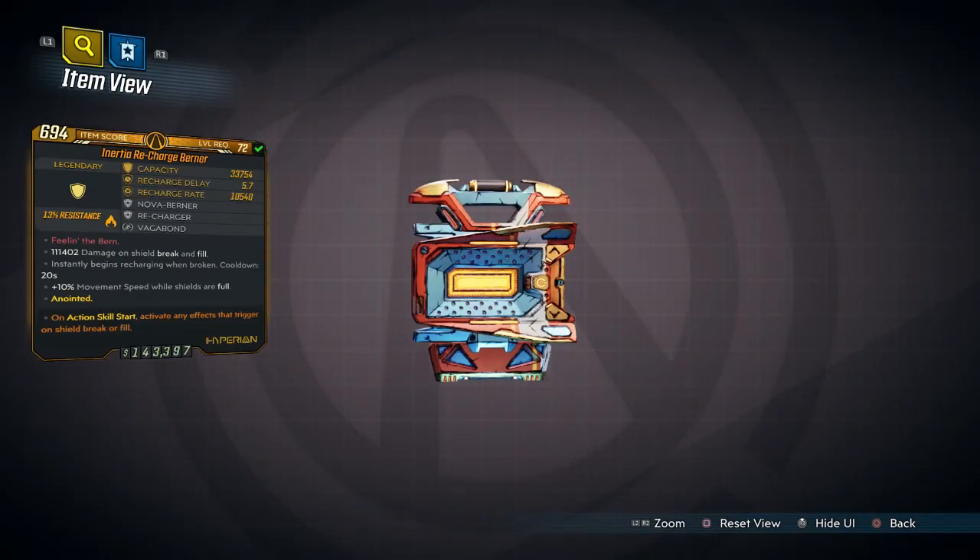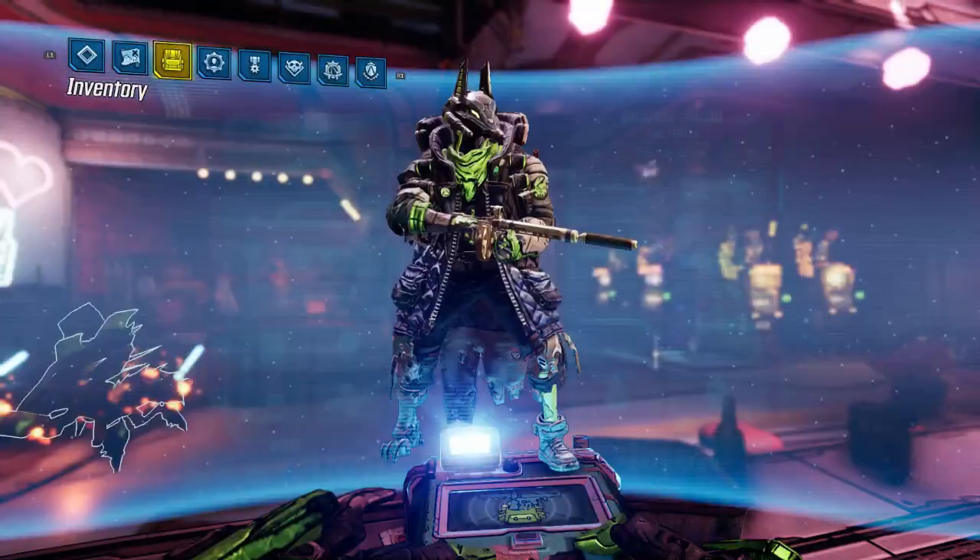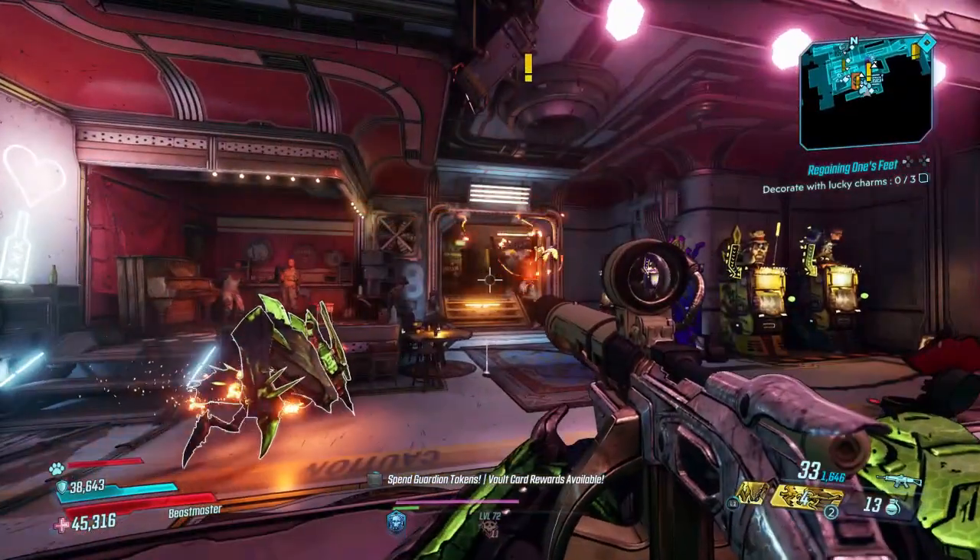So look, the homie Boston Fan sent me this, and we have a Burner with an action skill start. We'll be able to shoot out an AoE whenever we spit out our racks, and we'll be able to have our shield begin to recharge — which would be pretty cool.